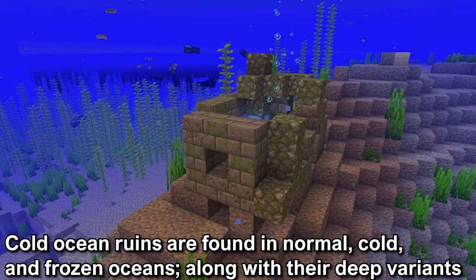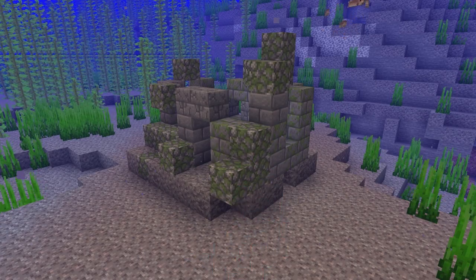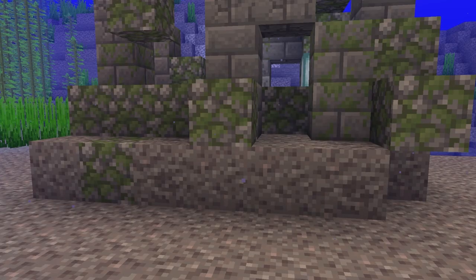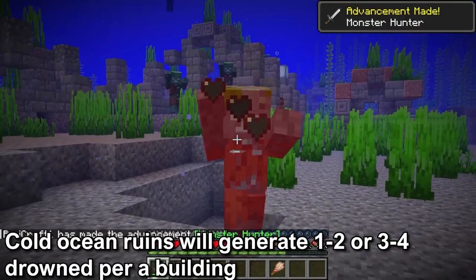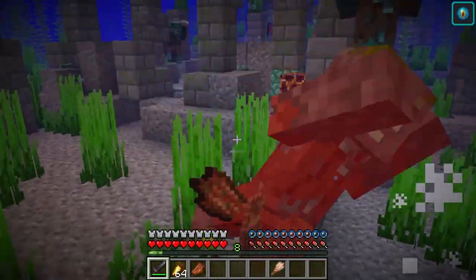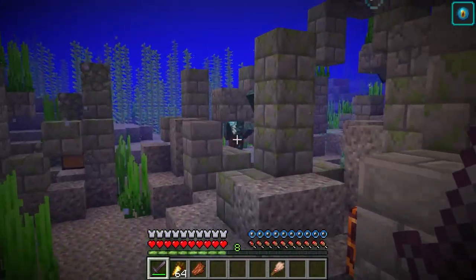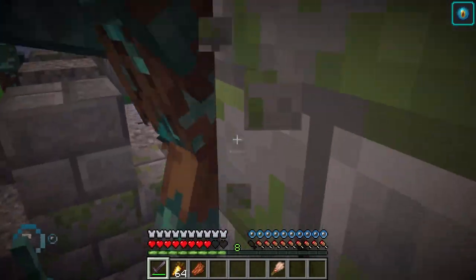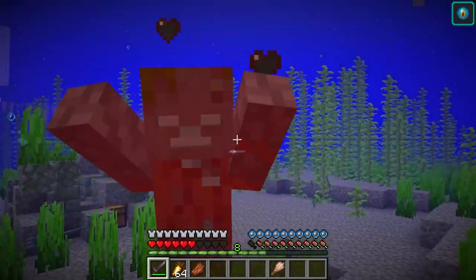The cold ocean ruins are found in normal, cold, and frozen oceans along with their deep variants. The cold ocean ruins will be composed of stone materials with Suspicious Gravel along the base of the huts, intermixed with gravel, and will be found at the surface or close to it. The cold ocean ruins will be occupied with 1–2 or 3–4 drowned per building. Once you've cleared out the drowned they are less likely to spawn, as they then spawn according to the ocean spawning rate which is much lower. The drowned are easy to deal with as long as they don't have a trident.